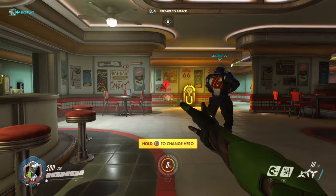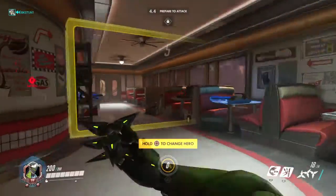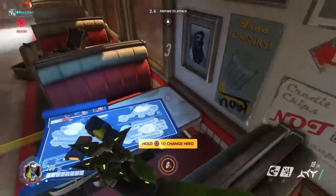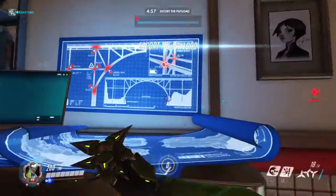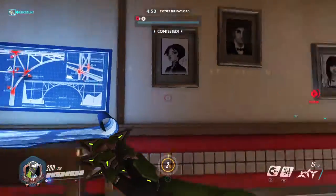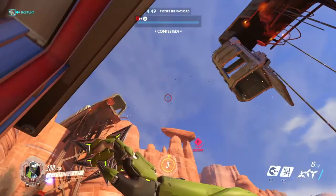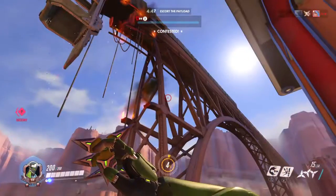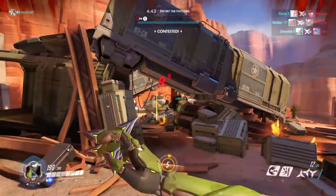Route 66 is an escort map. You can see the payload through the walls over there. I wanted to point out something cool about this map — you see these plans here, explosive ordinance, and markers for where to blow up a bridge. And you can see this was put into practice: someone has blown up this bridge.